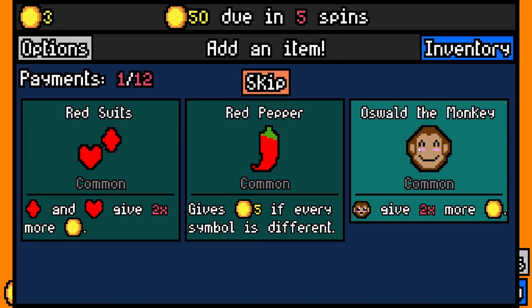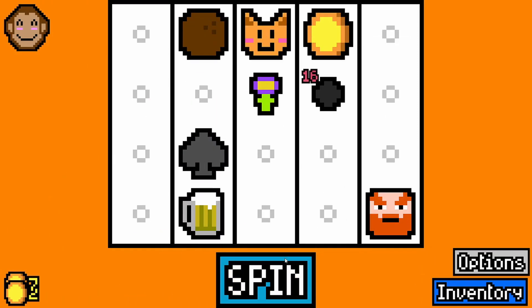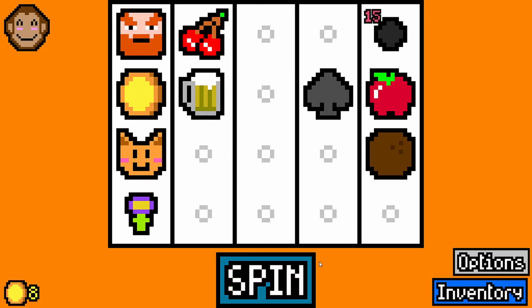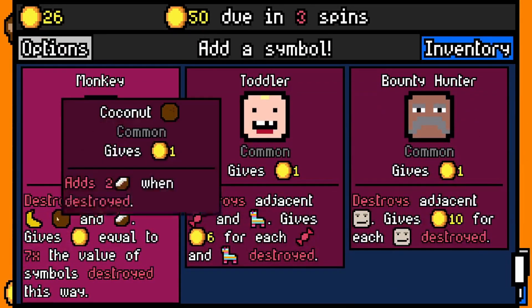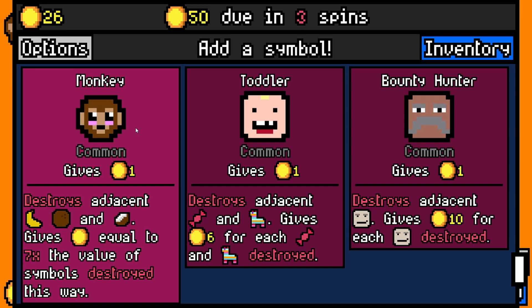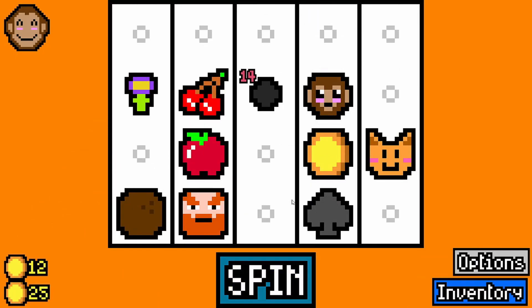Oswald the monkey — monkey gives two times more, but we're going to try and play into monkeys today. The monkey run, if you will. Monkeys destroy bananas, coconuts, and also coconut halves. That means once he destroys the coconut, he'll destroy the halves as well.